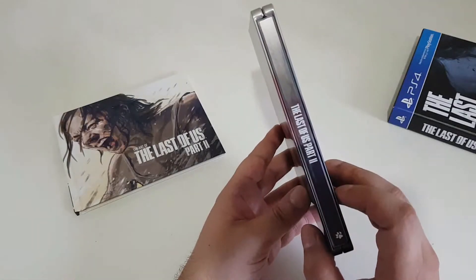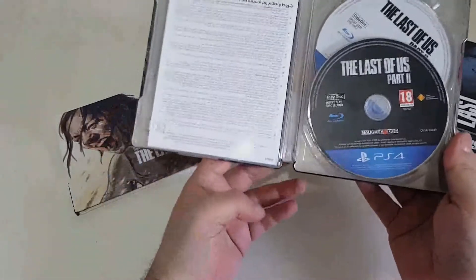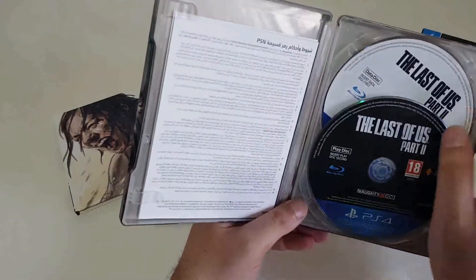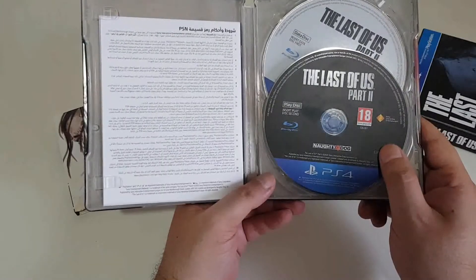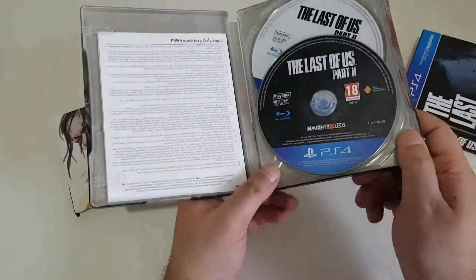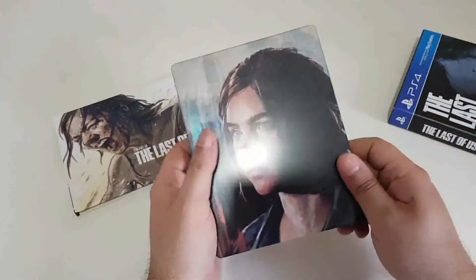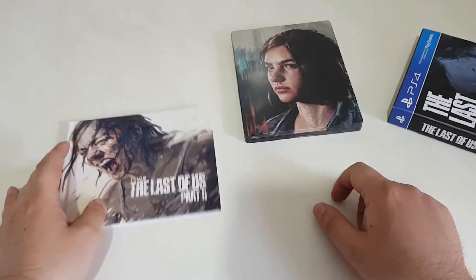At least there is something here, and of course the Naughty Dog paw print. Inside — huge surprise — two discs. One of them is the data disc for install, and this is the play disc. There is also a voucher for the digital content. It's not bad; it could have been better, though I have no idea why.